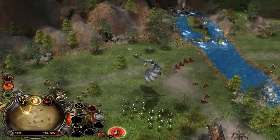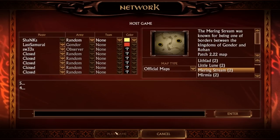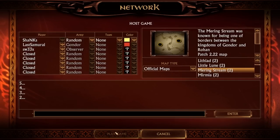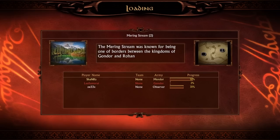Do not come between the Nazgul and his prey. What is up guys and welcome to the Beyond Zanas, my name is Shanks and today we are playing a one-versus-one matchup on a beautiful map, Mering Stream, in Battle for Middle Earth 1 on patch 2.22. My opponent was pre-picking the Gondor faction, but I was picking random and will get to play with the Mordor faction.